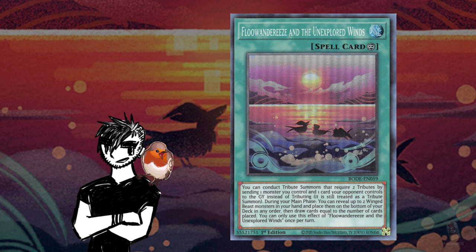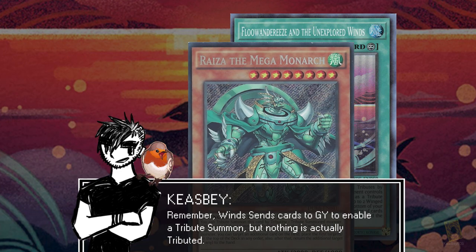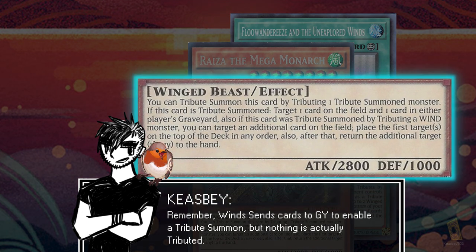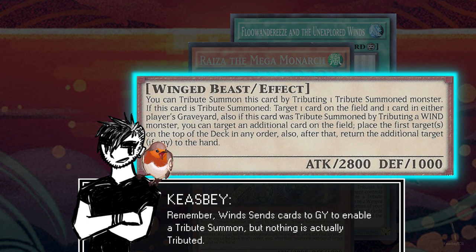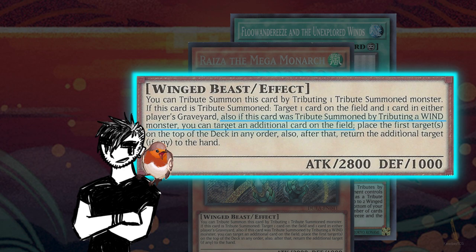It would not be a Kizby TCG Flounderies video if I didn't remind everyone that Unexplored Winds and Ryza have a little bit of a weird conflict in that Ryza's bonus effect of bouncing one card back to hand requires a wind monster to have been tributed — and while Unexplored Winds treats summons enabled by it as tribute summons, it doesn't actually tribute any monsters; it instead sends them to the graveyard.